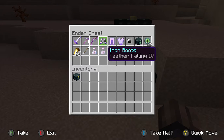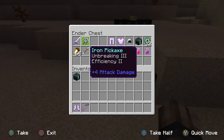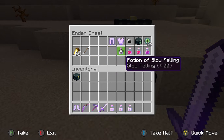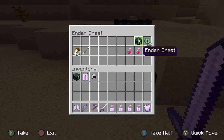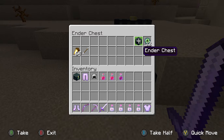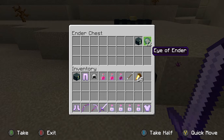Feather falling - not optional. Everything else is pretty much optional, except for the slow falling. Slow falling and feather falling are both just not optional against the dragon. You can do this with a stone sword and just boots, but you have to have a bow. I do Infinity, so I only have to have a few arrows. You're going to need at least 12 eyes of ender, probably more, because in order to find the portal, you take an eye of ender and throw it.